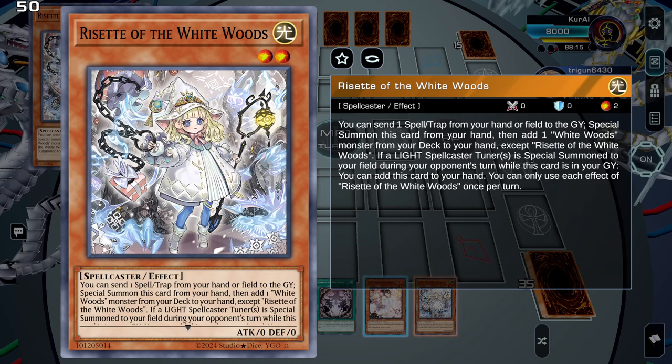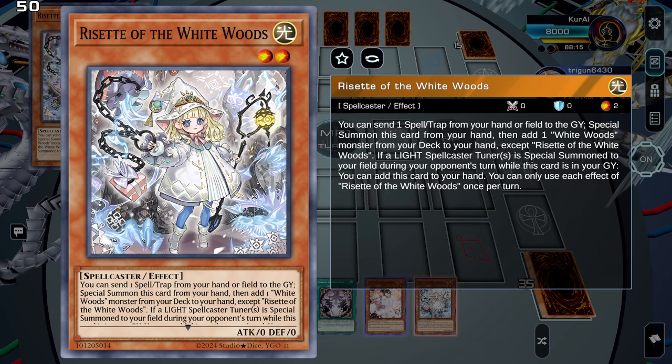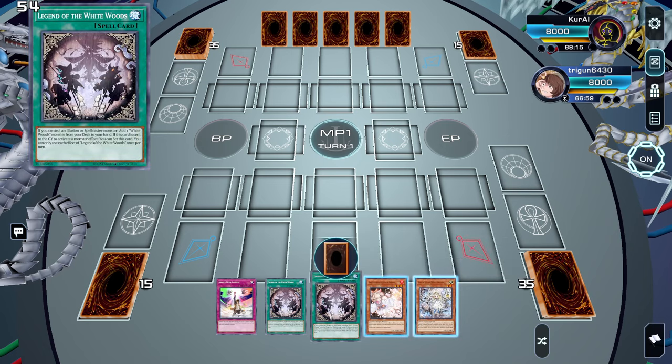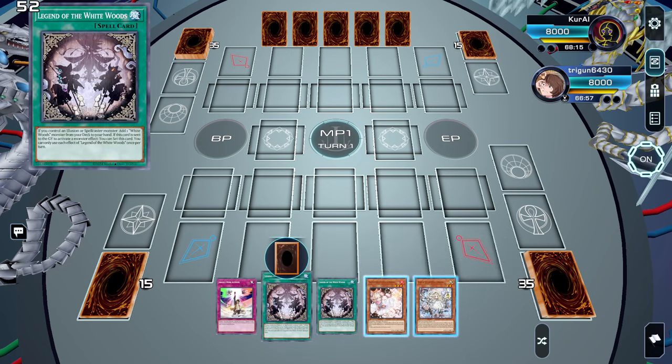Hey, what's up guys! Today I'd like to show a White Woods combo that utilizes Resetta. This combo will require Resetta and any of the White Woods spells or traps.